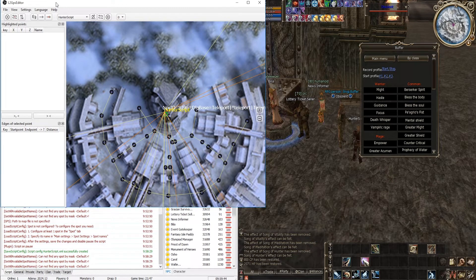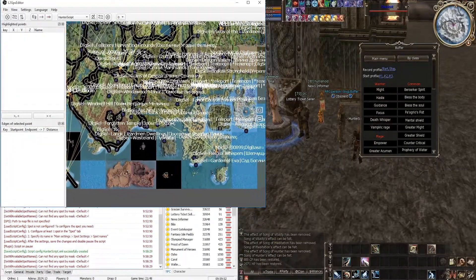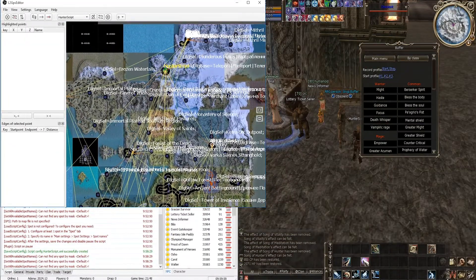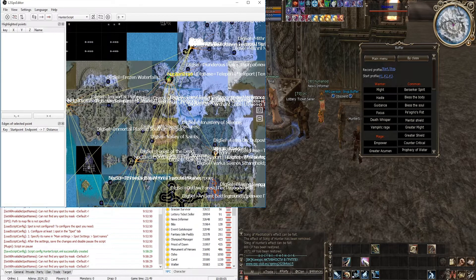Note that for all popular chronicles, I have already drawn routes for movement between towns — in fact you just have to make routes from the gatekeeper to the spot. I already covered basic information about how to use the editor in another video, so I won't focus much on basic actions. If you don't understand something, review that video — the link will be in the tips.